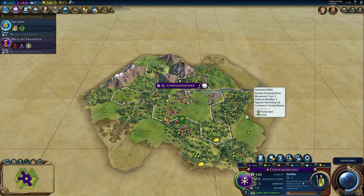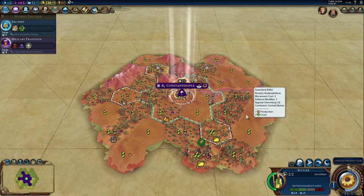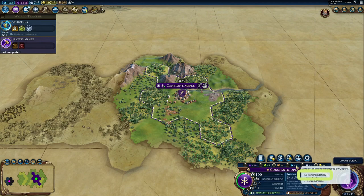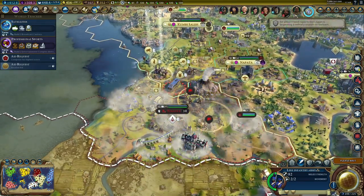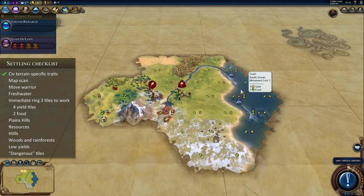Additionally, high population is absolutely necessary for expansion. Each new settler will require one population from your city. The more food is produced, the more settlers you can build. Another benefit of higher population is that it generates at least 0.28 culture and 0.5 science per citizen per turn. City population size also directly impacts loyalty pressure — the larger your city, the stronger it will resist pressure from other civs or exert its own loyalty pressure on them. We're going to look at a couple of cases of different settling positions by different civs, using a settling checklist I came up with myself.